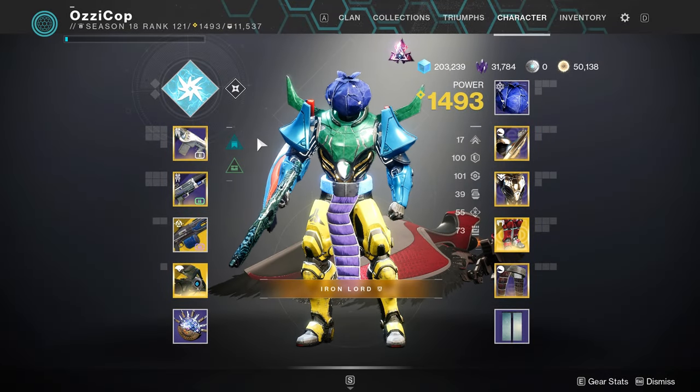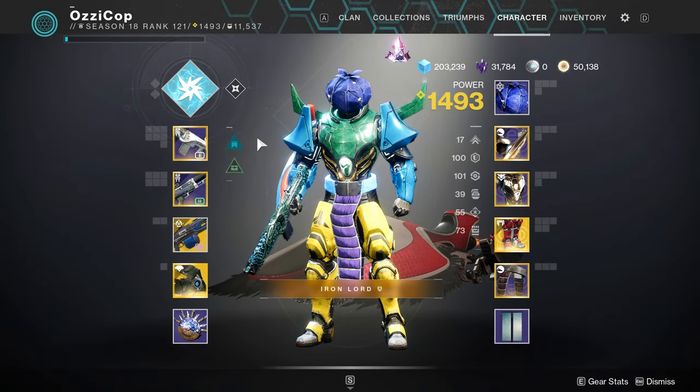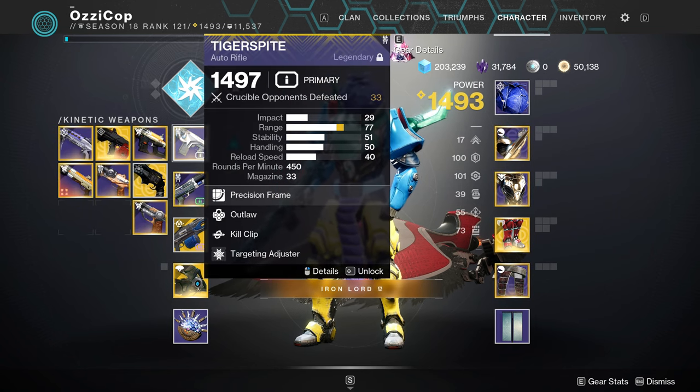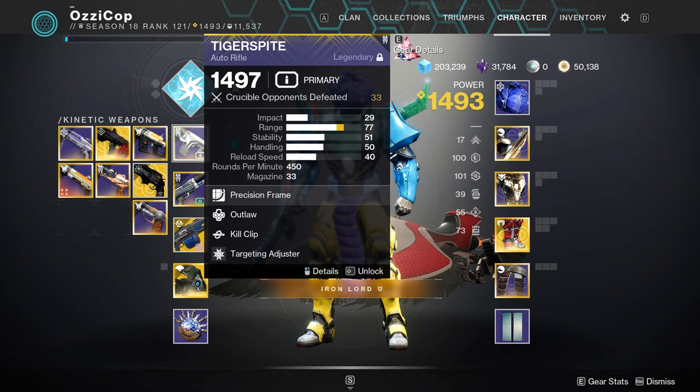In the most recent sandbox update, Bungie buffed 450 RPM auto rifles, and that's what we're going to be taking a look at today. I was going to use that Amet, the craftable one - it's really easy to craft - but I didn't feel like leveling it up, so we're just going to go with the Tiger Spite here.